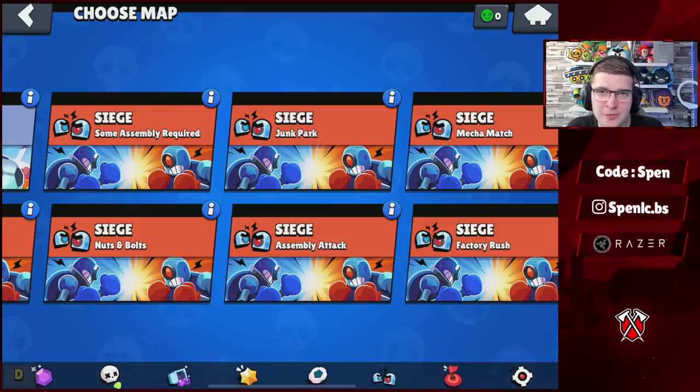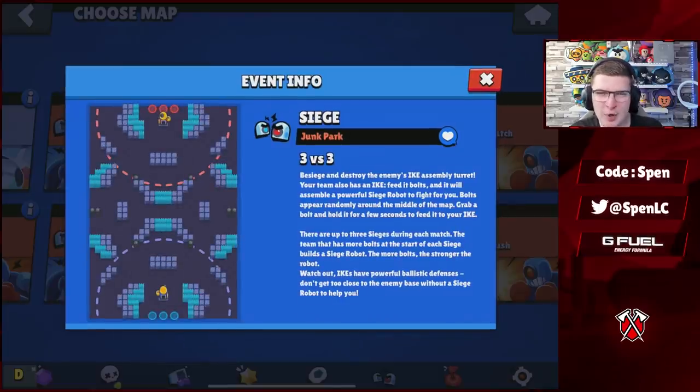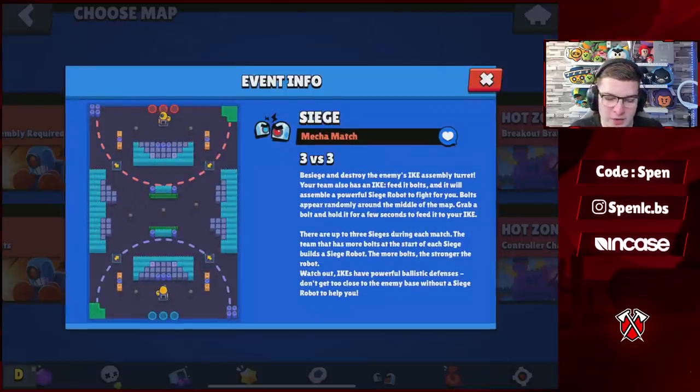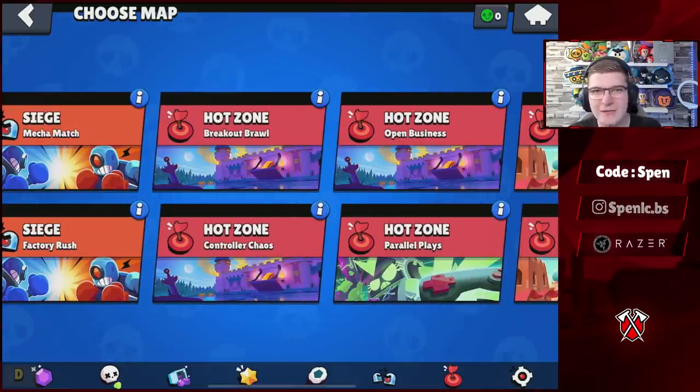Next up is Siege — two maps removed from rotation: Power Washer and Rust Belt. Two new maps added: Junk Park and Mech Match. Junk Park used to be a staple in the Siege meta so it'll be interesting to see if it returns to competitive play. Mech Match used to be a bit off-meta, so it'll be nice to see how it fits in now.